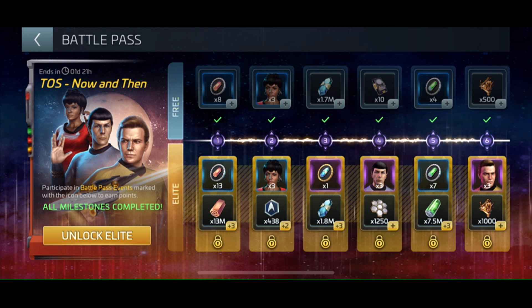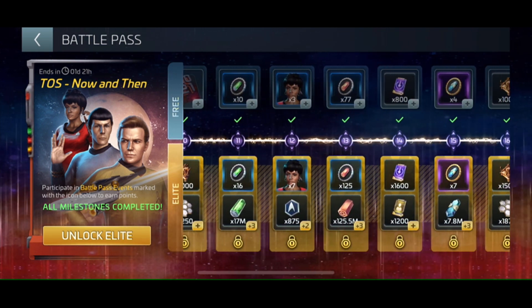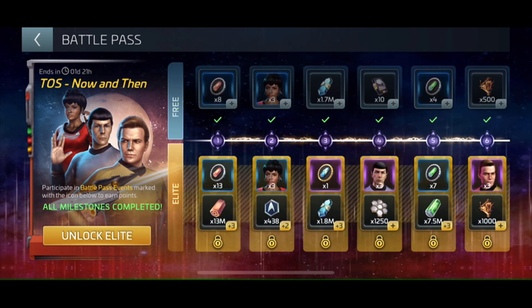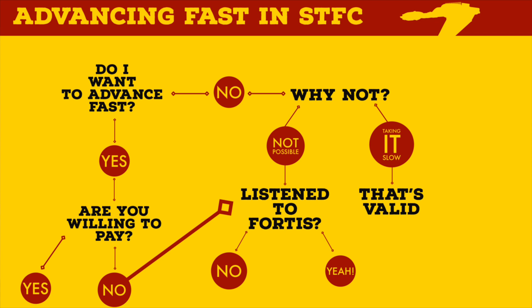The developers also offer a paid version of the battle pass with even more resources — this is the partially paid, partially free route. You can get an additional 842 uncommons, 86 rares, and 100 epic materials. Nobody has to go down this route, but it offers incredible value with a bunch of materials plus a prime. Participating in the battle pass, which happens every two months in part one and part two, you'll be getting materials needed to finish the Enterprise, D4, the Jellyfish, and so many other ships, plus research.